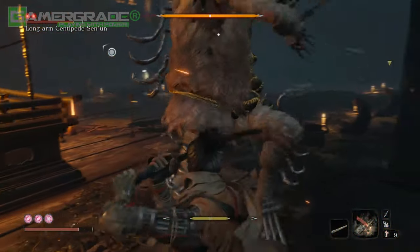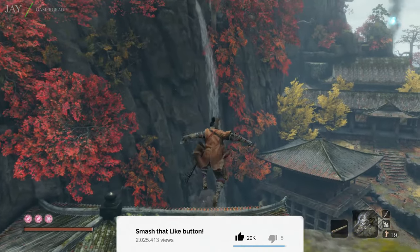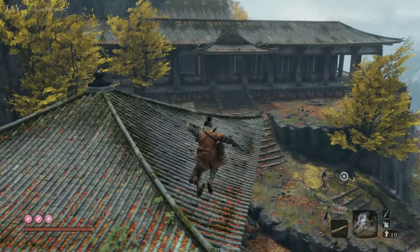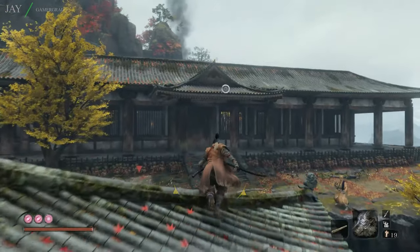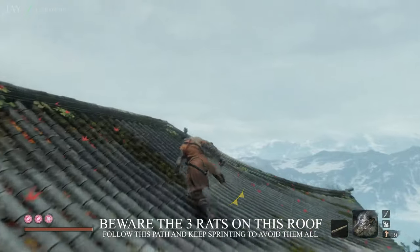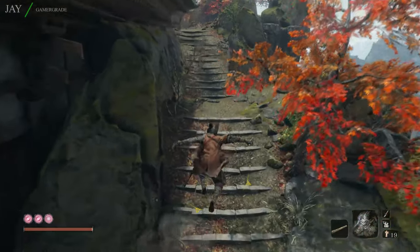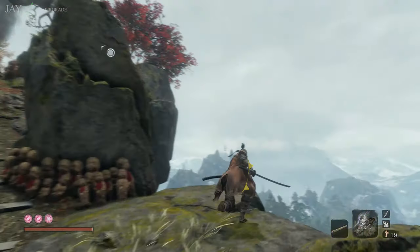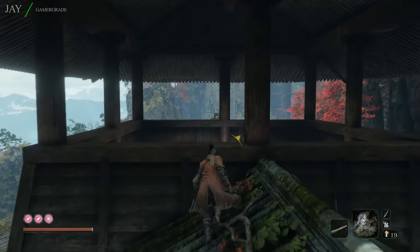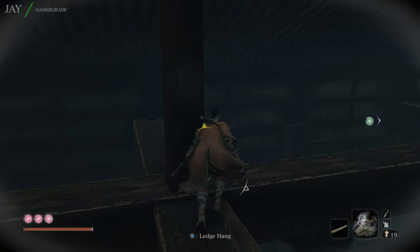The quickest way to get to the long-armed centipede is from the Temple Grounds Idol, following this exact path and sprinting the entire way. After jumping down through the roof, make sure to spam the left trigger so you grapple to one of the wooden beams instead of falling to the floor.